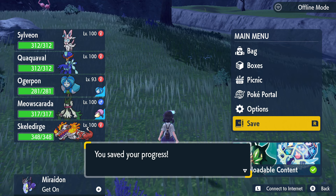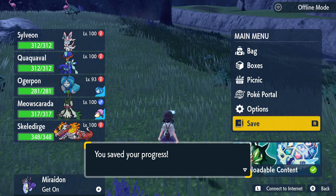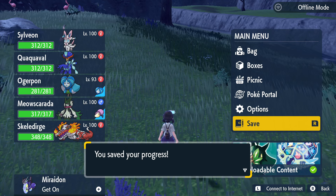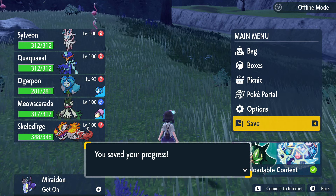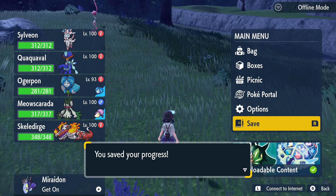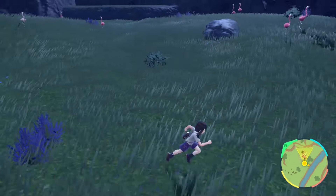I didn't even get to the point where I was able to picnic reset. That is absolutely crazy. Shiny Flamigo — that is the fastest shiny by far that I have found while hunting in Pokémon Violet. That is actually nuts. Oh my gosh. Let's go ahead and save and encounter this thing. Where did it go?